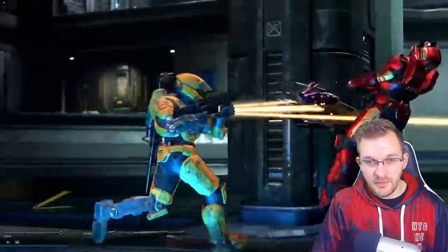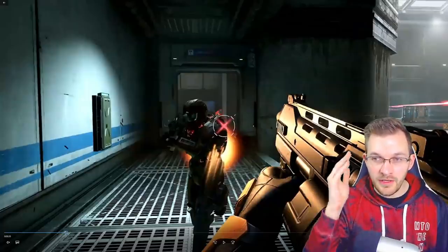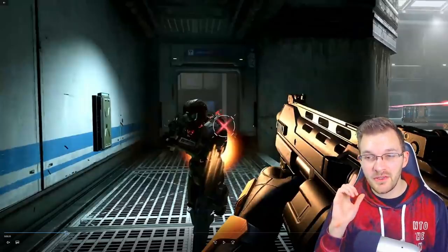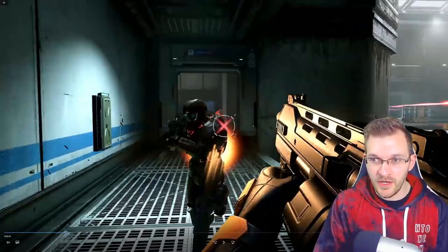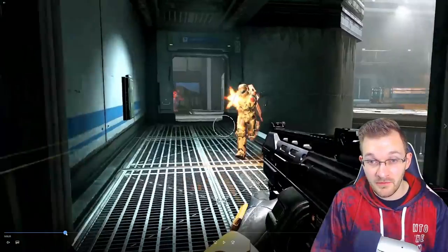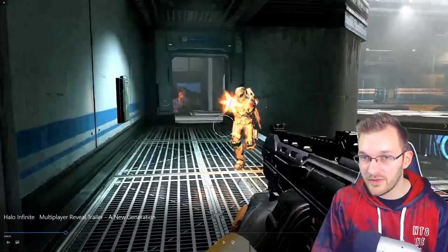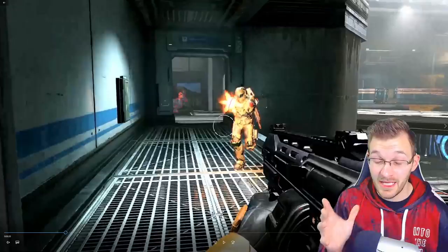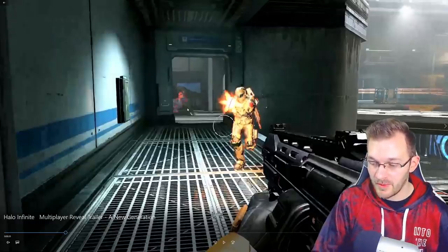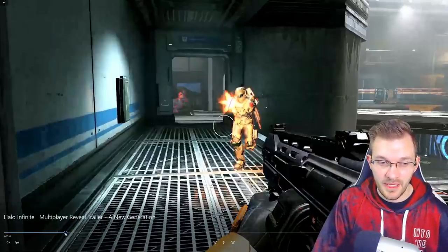Going to first person — this is a huge important thing: this confirms red versus blue is gone in Halo Infinite. You'll have your own individual colors, but they're using an outline system to indicate friend or foe, as mentioned in the development update. The enemy Spartan has a red outline around them — very thin but certainly there, not intrusive. You can see another enemy Spartan outlined in red in the background too.